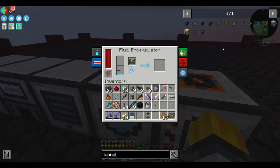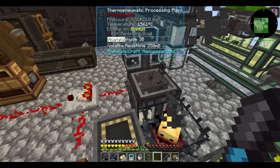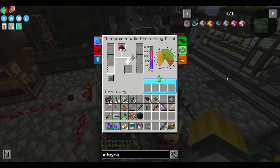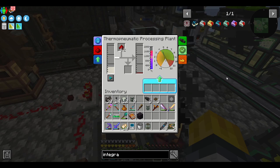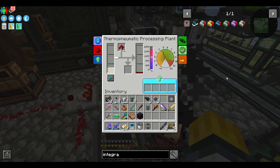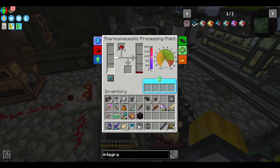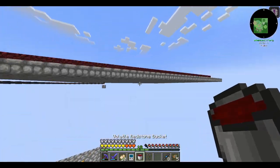I think I'll make a basic control circuit even though I'm not going to use it just yet. It's simply a logic circuit with mineral resin in the fluid encapsulator. The rest of this video is going to effectively be a rush to the assembly table. I want to get those automated bees going. Our first stop is volatile redstone - this is a combination of redstone and acetaldehyde in the thermonomatic processing plant.